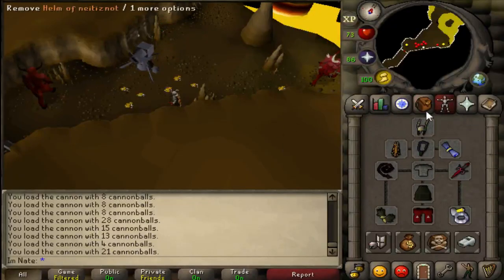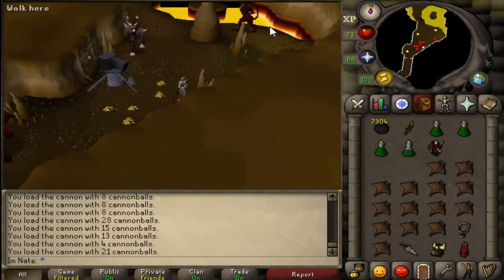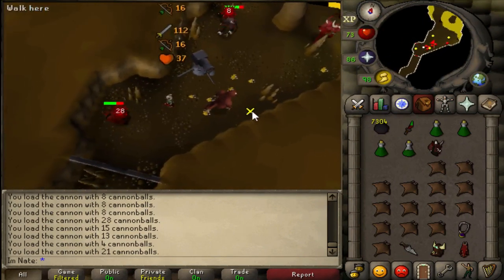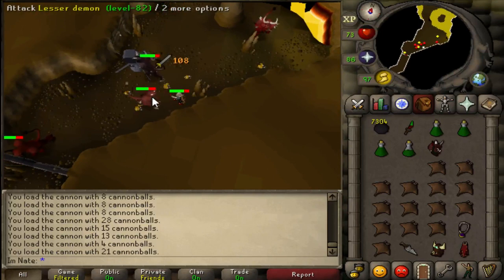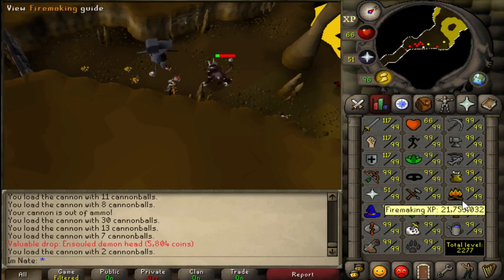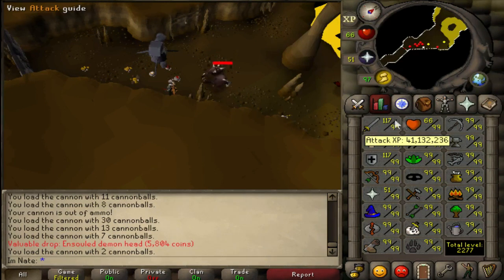I switched to using melee and also switched spots. I'm killing lesser demons right now going for the champion scroll — this is the slowest champion scroll, so it's taking pretty long. I think I'm close to or at 3k kills and still no scroll. Past 50 million HP experience — I think that is my first skill to reach 50 million. Fishing is probably my next closest, and attack. That is one fourth of the way to 200 mil.